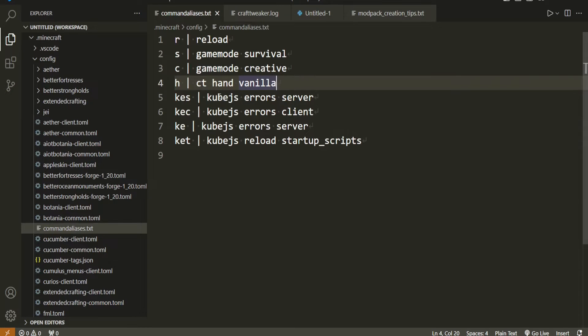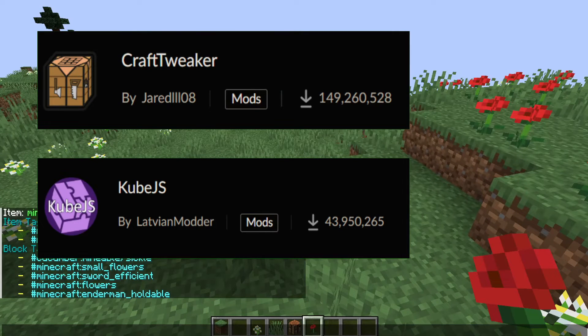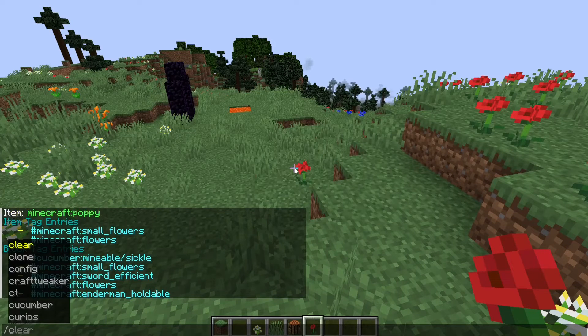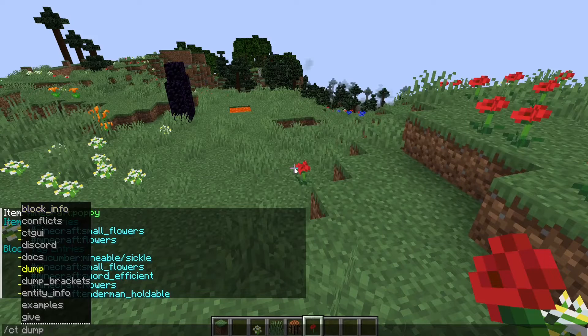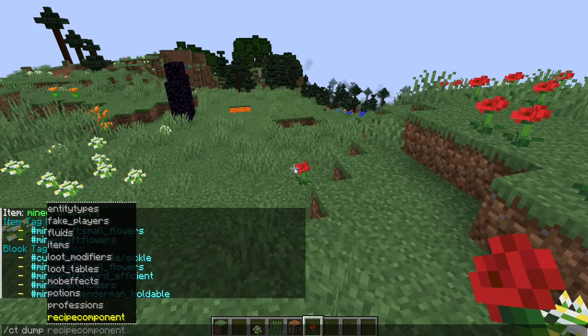You can also see I have a setup for KubeJS. KubeJS and CraftTweaker together are the bread and butter for how modpacks are made — they allow you to easily edit recipes. Some of the commands these give you let you dump out a ton of things, like all the attributes and items in the game, basically everything you could want.